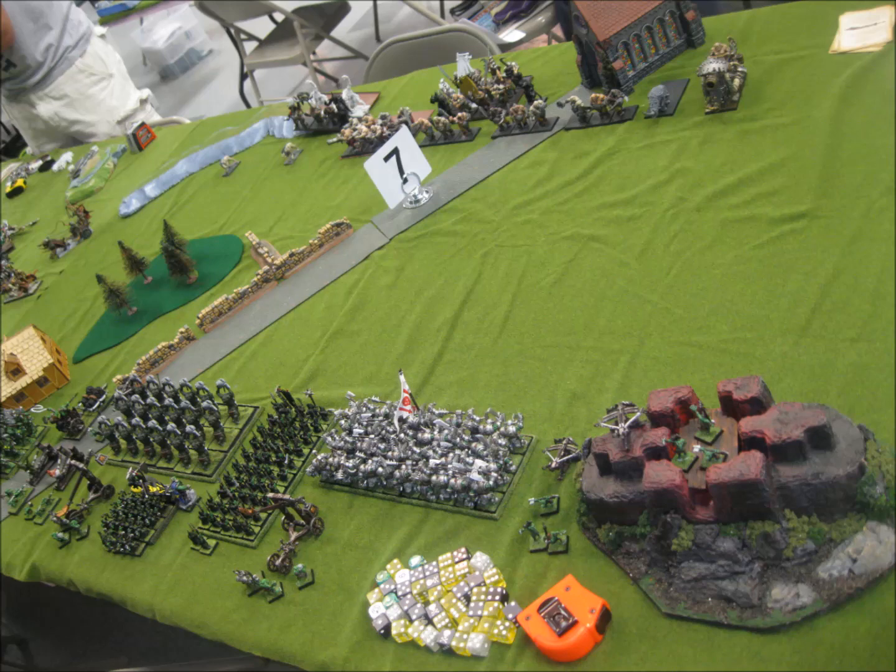He then has three units of just three Bulls - a spam of little units, which you just don't see in eighth anymore; it's always a big unit. He has two Iron Blasters on the right, and then his Death Star on the back. Some Ogre players forget to take the banner where if you cast magic on them on a 2+, it goes somewhere else - he has that, protecting against Foot of Gork. He has a BSB, a Tyrant, a Slaughter Master, and a Fire Belly beside it with a breath weapon.